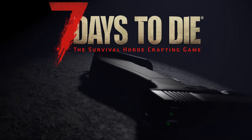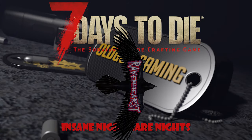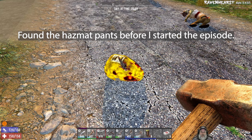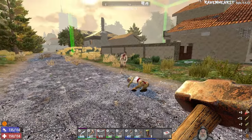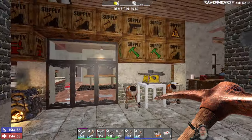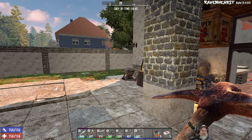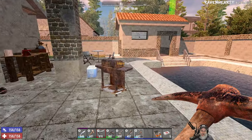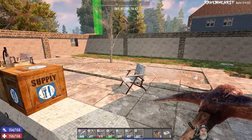Holy shit, that scared me. Welcome back everybody to Ravenhurst. I'm an old guy gaming, and in this episode I'm going to give you an update on where we are with the house and the move. We're going to have to go get some oil shale and just kind of go from there.